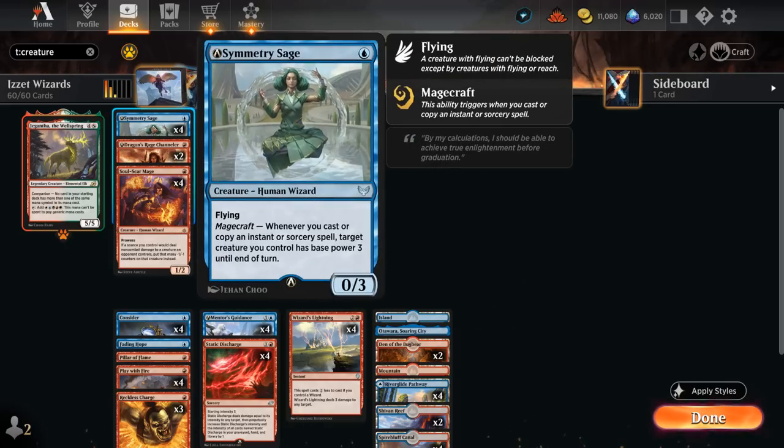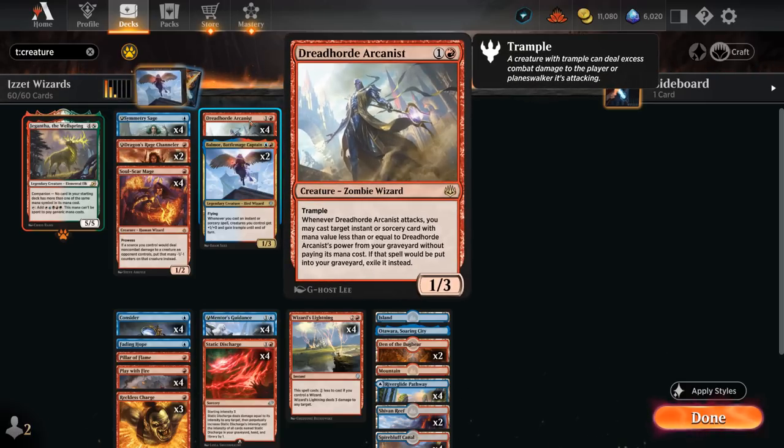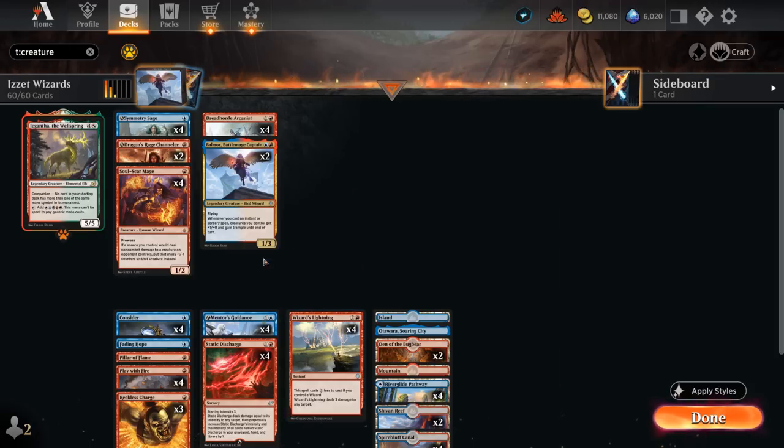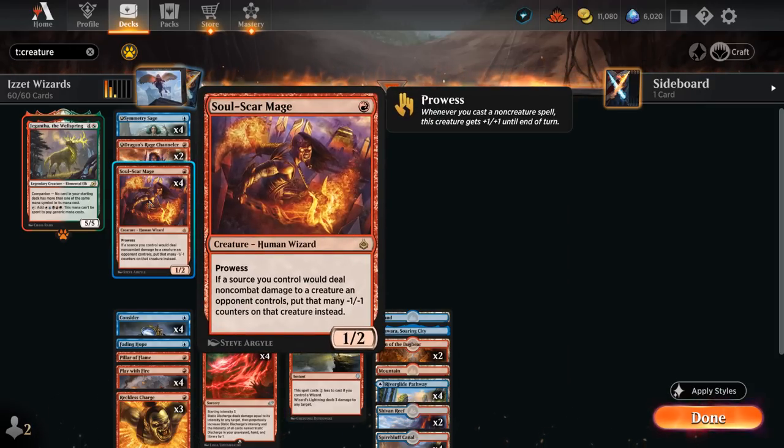Another way to enable Arcanist is with Symmetry Sage, now a one-mana 0/3 flyer after the alchemy changes, which can give a creature base power three until end of turn if we enable Magecraft. That's another way to get the Arcanist to three power so it can get back three-drops like Wizard's Lightning out of the graveyard.